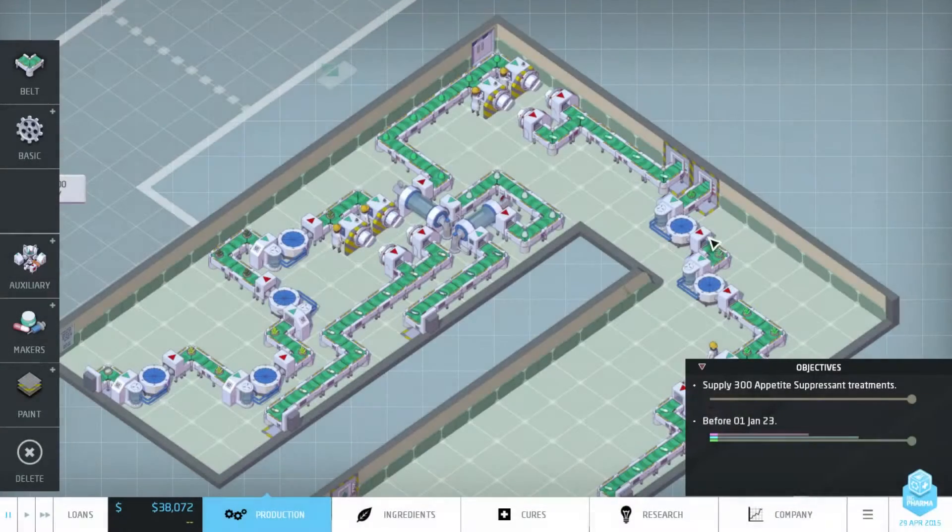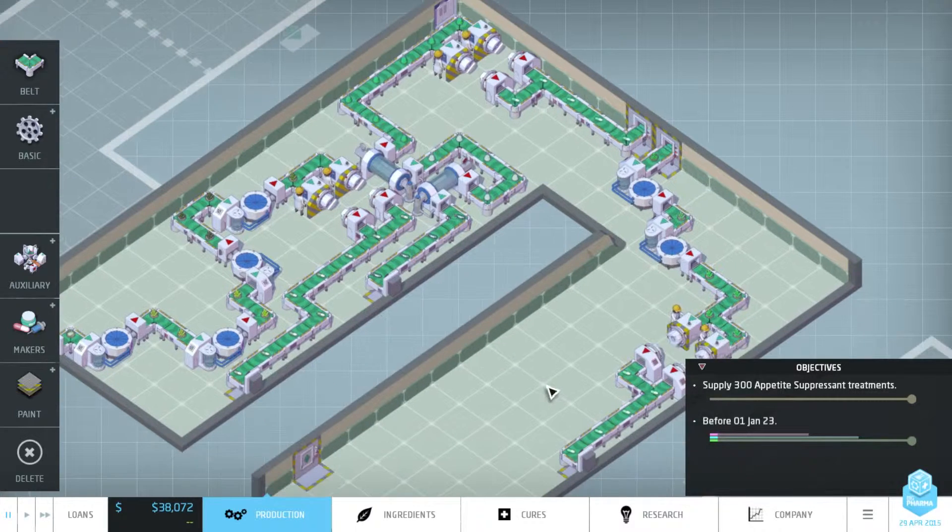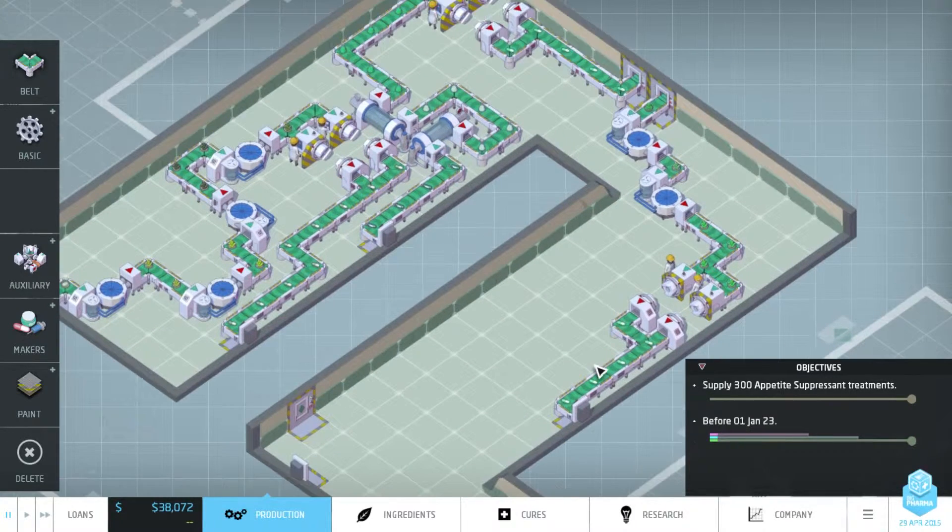Hello everyone and welcome to Big Pharma. This is our second video on Big Pharma. We did a quick overview first. We are still in the same scenario and we're gonna continue our gameplay from the last episode. We are in the 'Lost My Appetite' scenario where we have to supply 300 appetite suppressant treatments. We are not really thinking about completing that objective just yet - we're just in the starting phases of setting up our factory.